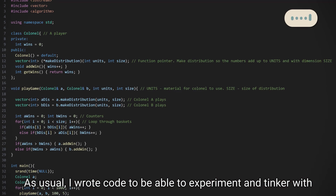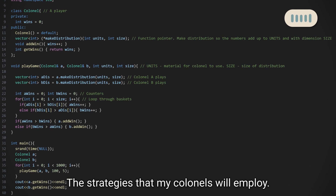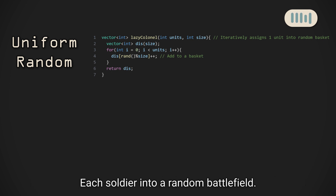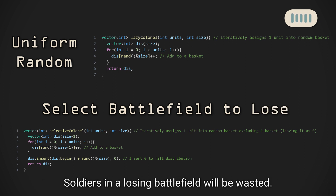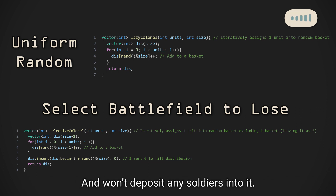I wrote code to be able to experiment and tinker with this game, but I'm missing the most crucial aspect: the strategies that my kernels will employ. I started with two strategies. The lazy kernel will just deposit each soldier into a random battlefield. Meanwhile, our other kernel will consider that in this game, soldiers in a losing battlefield will be wasted. Therefore, the selective kernel will select a random battlefield and won't deposit any soldiers into it.